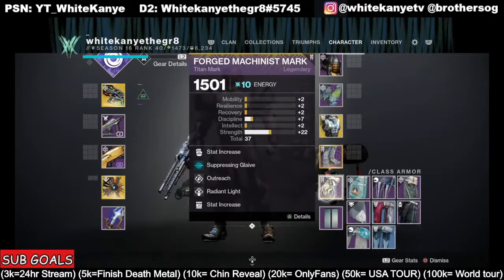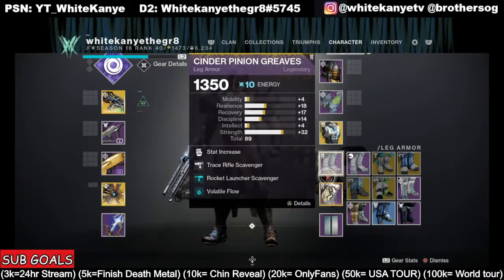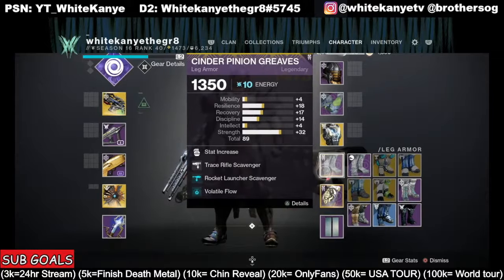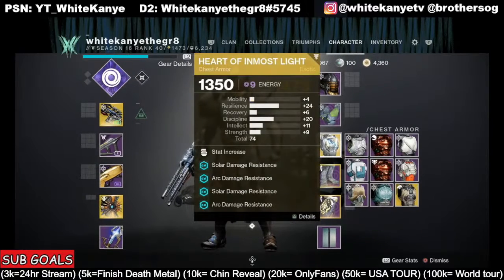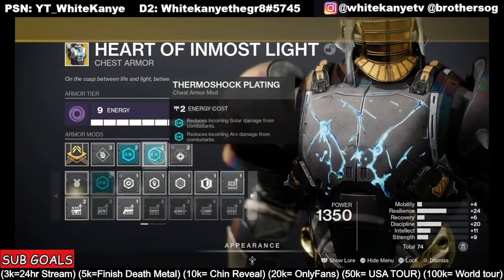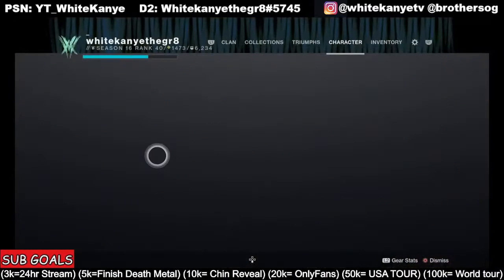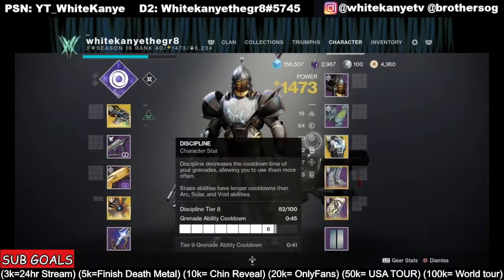As you guys can see down here, we're rocking Radiant Light. Down here we're rocking Volatile Flow. This one's important because it's going to give you volatile rounds anytime you pick up a well. Over here we have Well of Tenacity mixed with Thermoshock Plating. We've specced to high Strength and high Discipline.